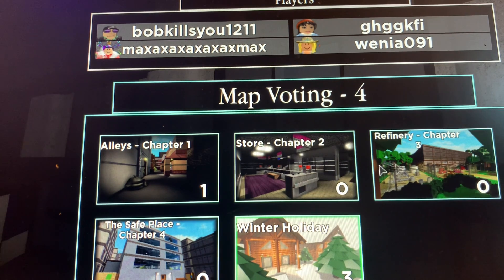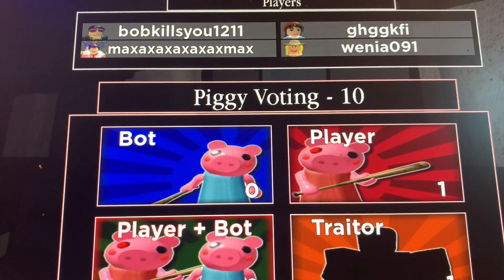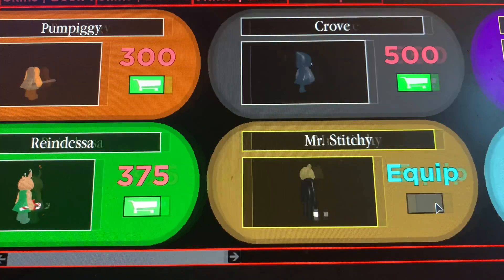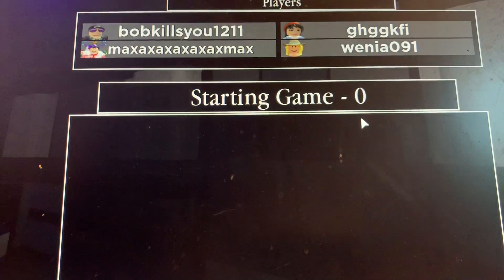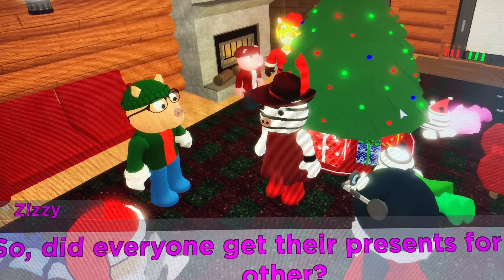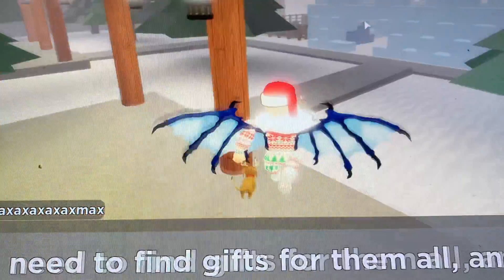Here's the winter holiday map in Piggy. If you win, you get the skin Frost Iggy. Someone's been selected as Piggy. The lobby wait time used to be five minutes but Minitoon changed it to ten minutes instead.